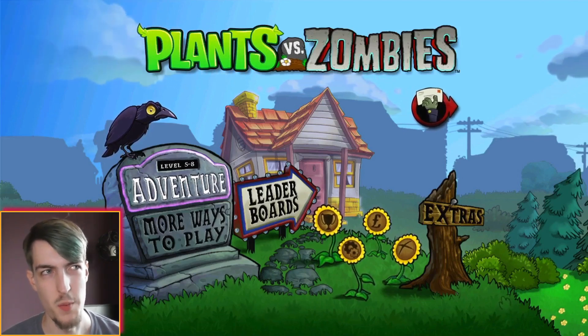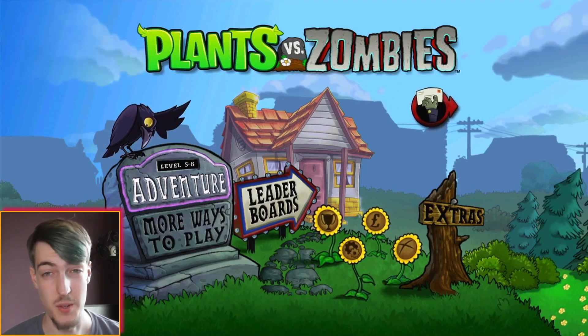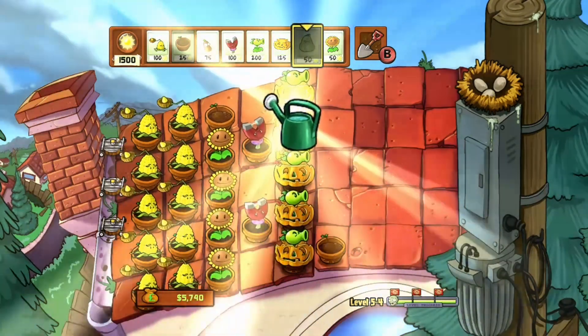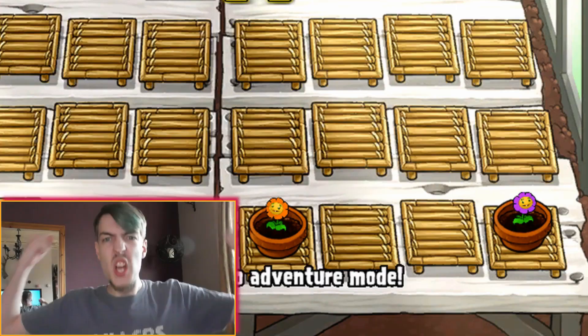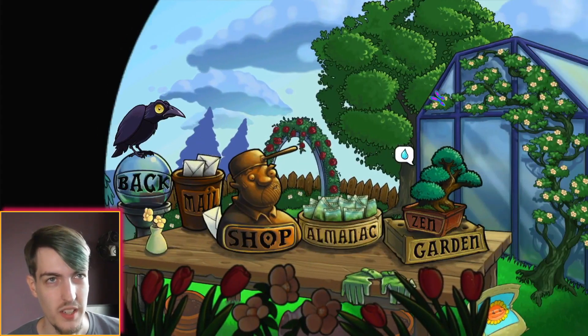So yeah, I've done a few more roof levels. We ran out of 5-0, which is where we start getting Gargantuas, I think. And one big development, Zen Garden is now unlocked, and since it's not on the mobile version — Colin Aragal! Come on! So we'll just check those out quick.